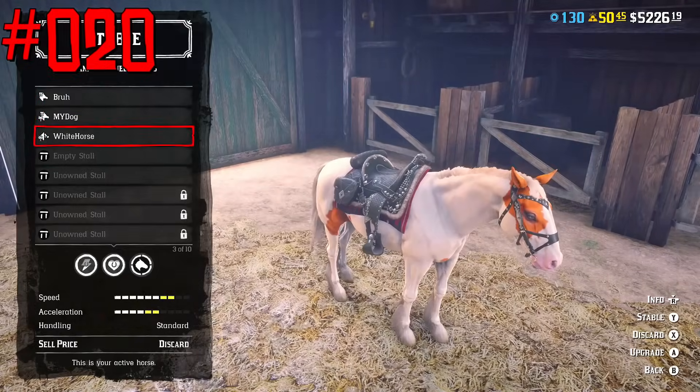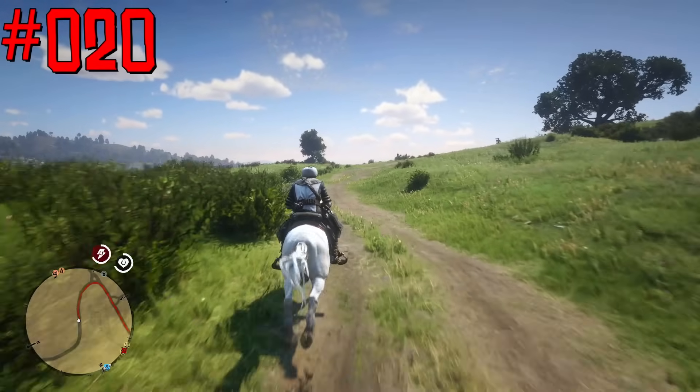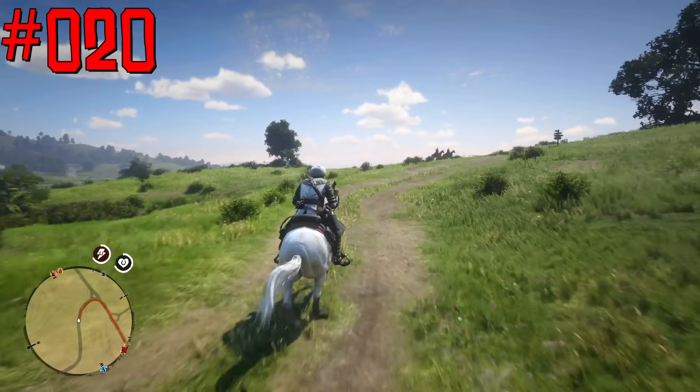One bar in a horse speed stat in practice equals only a 0.6% difference in running speed.